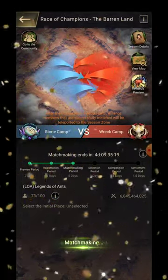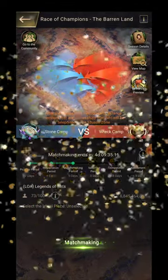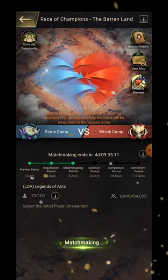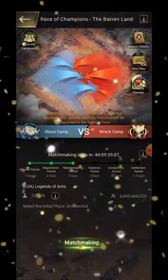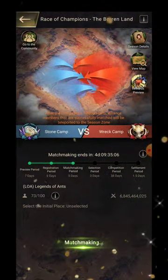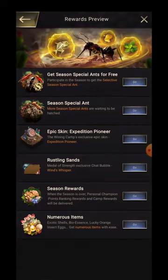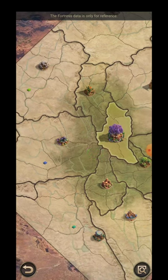After matchmaking, the event will begin. Then the selection period will start, where your R5 gets a chance to select the initial area where they want to locate. Whoever selects first will get that initial area, so you need to move strategically. Then we have a competition period of 38 days, followed by a settlement period of 1.5 days, during which we will be getting the season rewards.